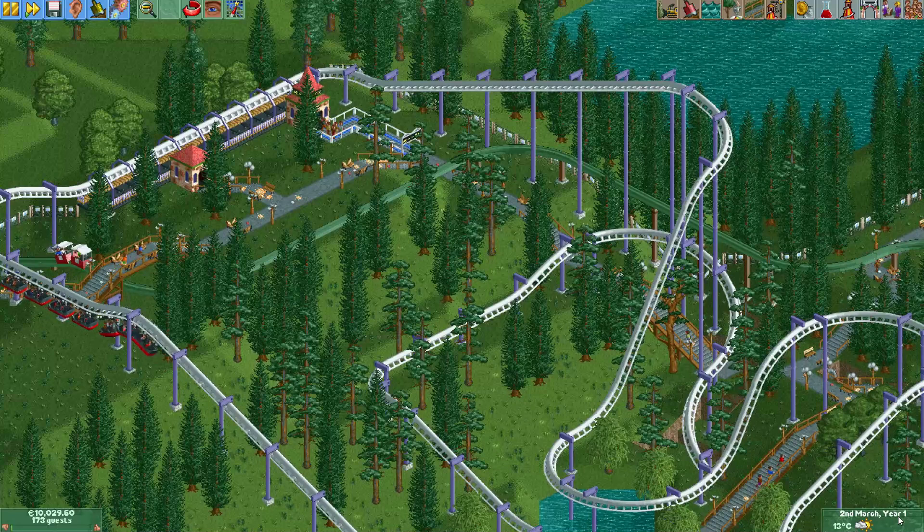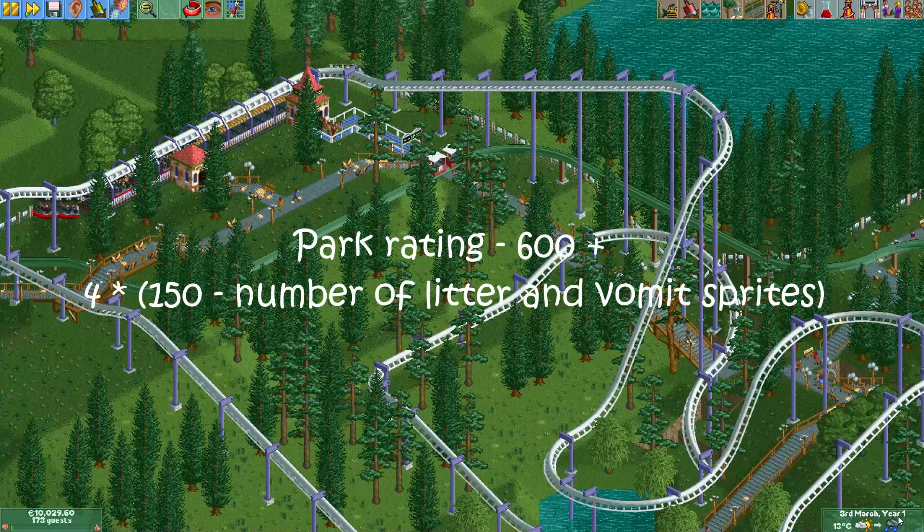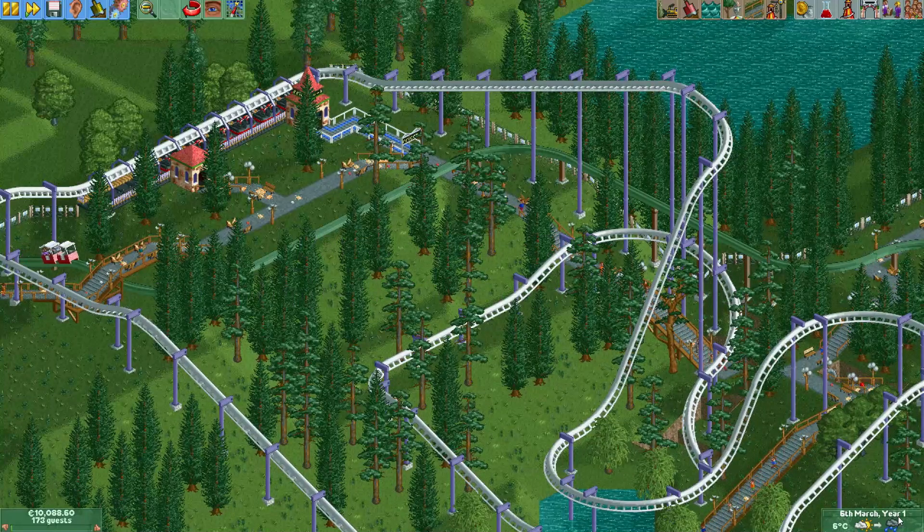A really important part of the park rating is litter. The formula counts every instance of litter or vomit in your park, except items dropped very recently — so you still have a bit of time to clean them up. For every piece of litter or vomit, 4 points are subtracted from the park rating, and this penalty can go up to 600 points. As your park gets bigger, make sure to hire enough handymen, and consider assigning them to zones in problematic areas such as around shops.